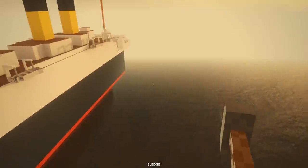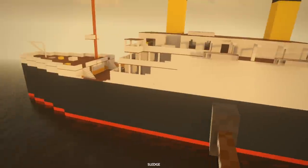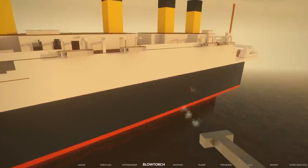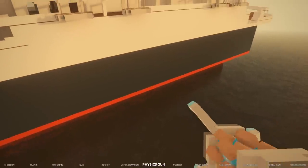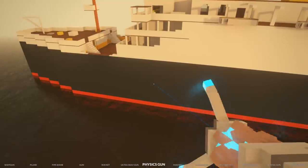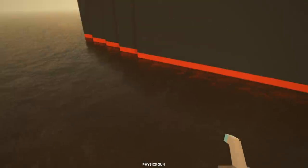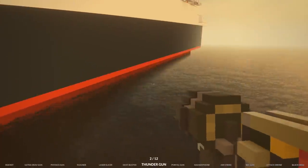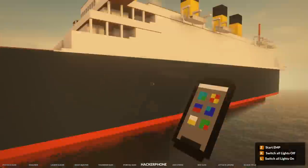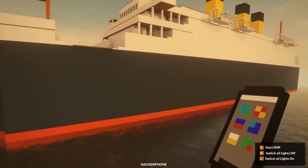Thor's hammer versus the Roblox Titanic is not a good idea — this thing is just too big of a behemoth. We yeeted the Titanic once; can we pick this thing up? Let's get our physics gun — no, it's attached to the map like the other one. So we'd need to break it off its stand. Also I can't hack it — we checked out the hacker phone last episode.